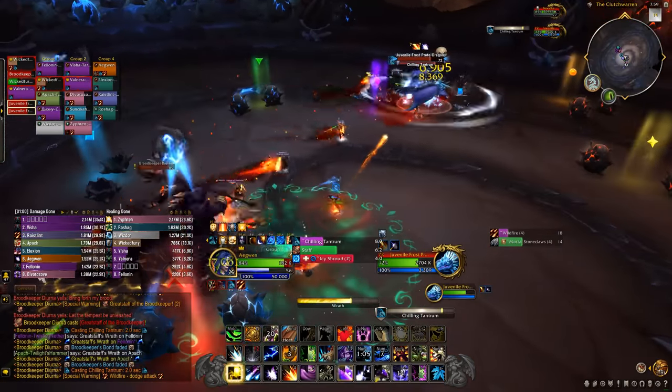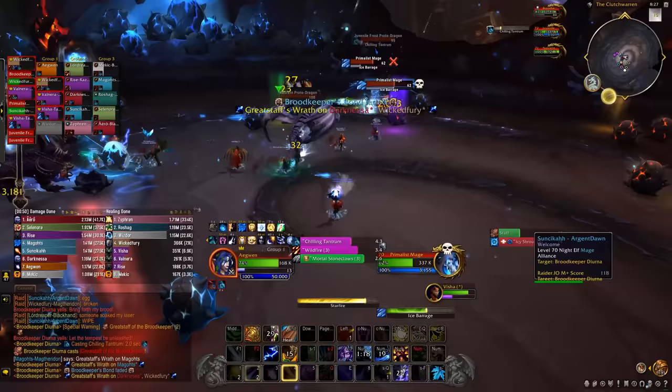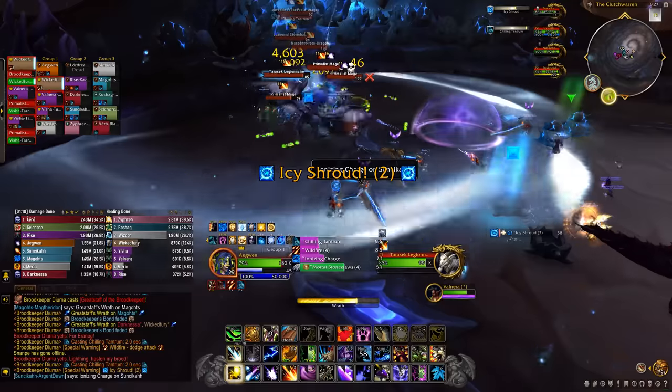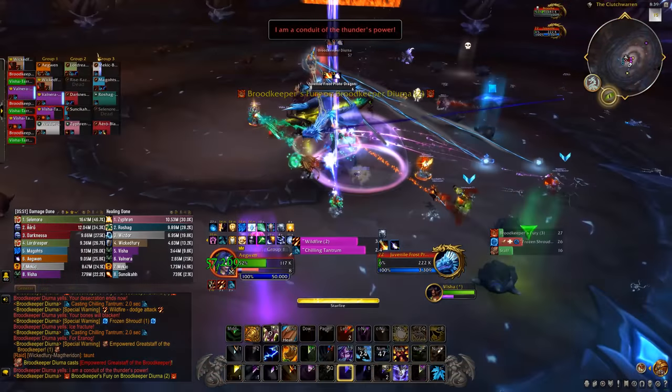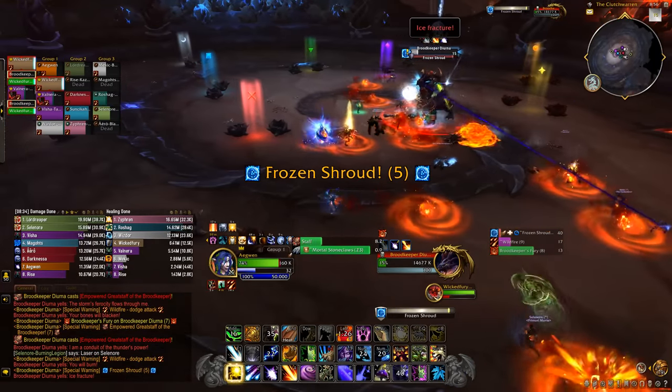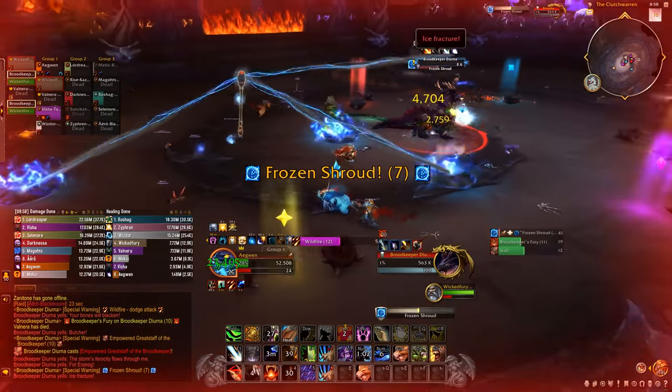She spawns fire circles on people — spread out and move out of the fire — as well as raid-wide AoE and a slow that can be dispelled. Spread out without lightning. Once all the eggs are broken or after 5 minutes, she gets a stacking buff that increases her damage and upgrades her abilities, so kill her as fast as possible.